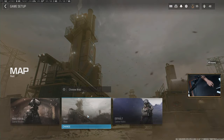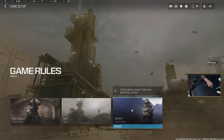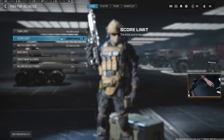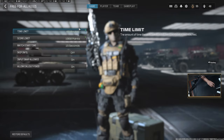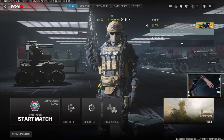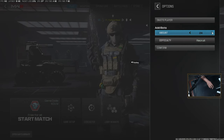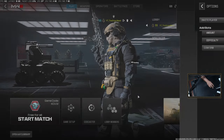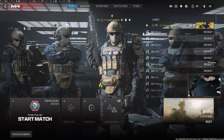Now we're in a private match. We're going to the map Rust, Free For All. To set up your game, go to game setup, set your time limit to the highest possible — 45 — and I usually keep points around 1000. I train for about 30 minutes in-game before I stream to warm up. To add bots, come underneath your name, set bot difficulty to Recruit. You can add up to 30 bots — I like to have around 15 so I can spawn in and run around and shoot.